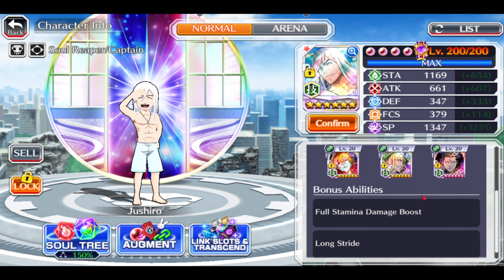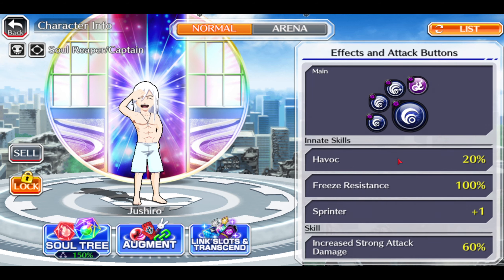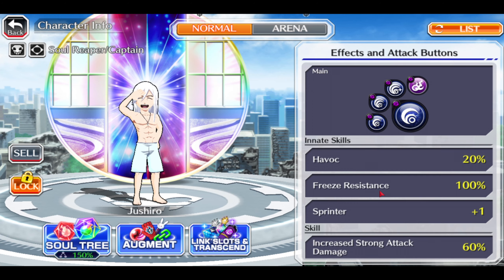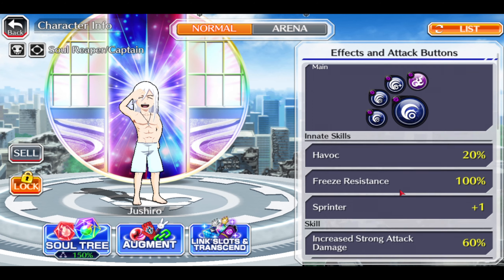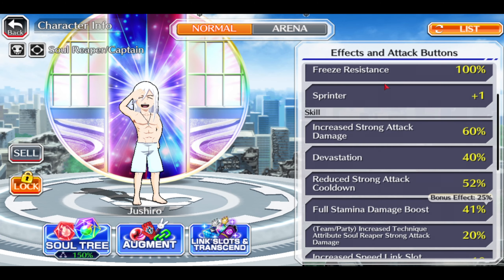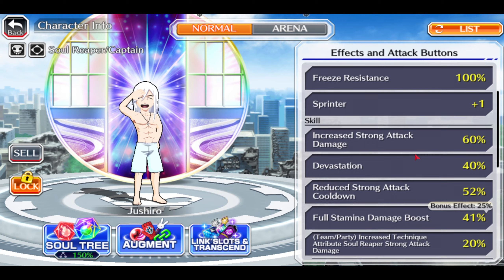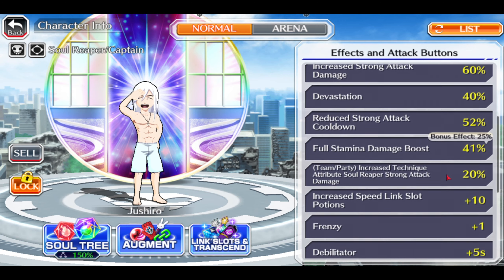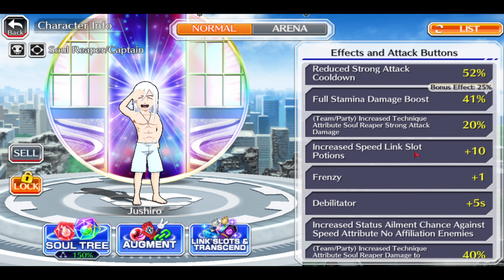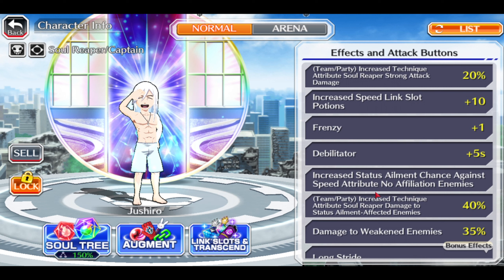Full Stem, Long Stride. Now the skills — Havoc, perfect for a mid-mod unit. Nowadays it's a little more common to get Havoc for a mid-mod, but for Biakio it did not happen, so Jishiro definitely got the better treatment. We do have the strong attack damage for team party members, 10 potions, which is the main thing why you want to pull him.